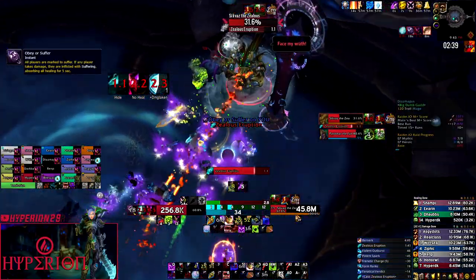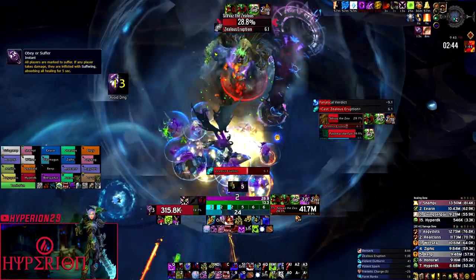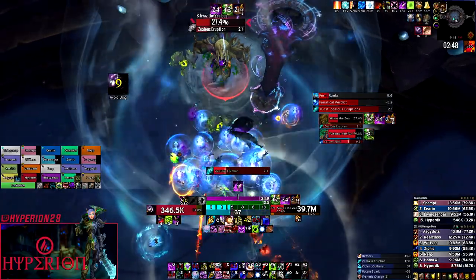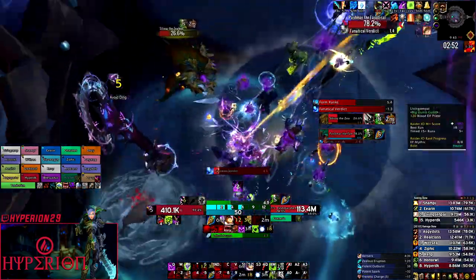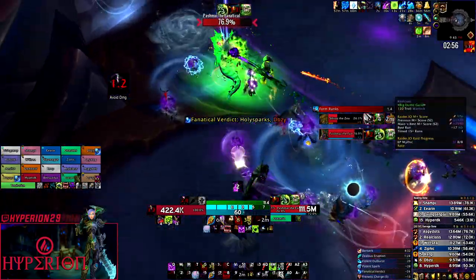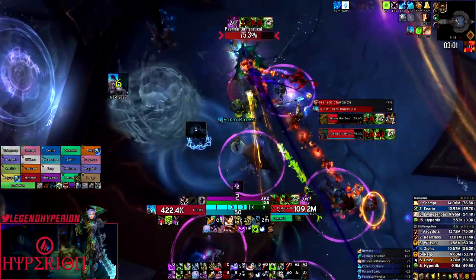The final decree is Obey or Suffer. The main thing is to be careful about sparks and other mechanics overlapping during that decree. After the debuff drops you have five seconds before it can be applied to you again. Absorbs will still function on this decree and any damage that is absorbed won't trigger the five-second unhealable period — in other words, you won't get the debuff.